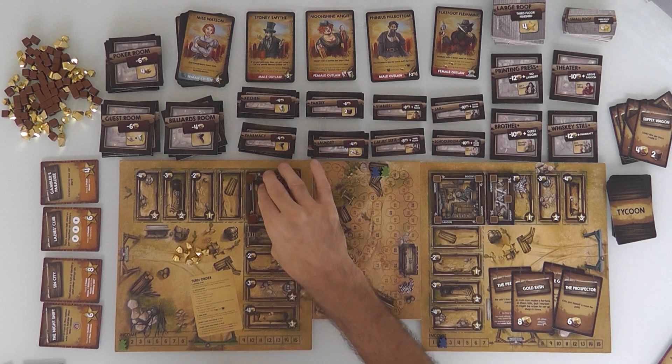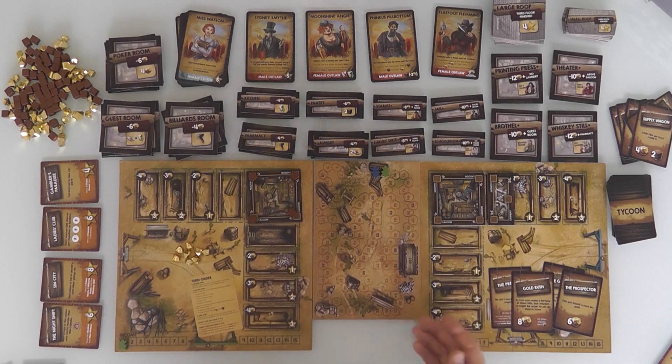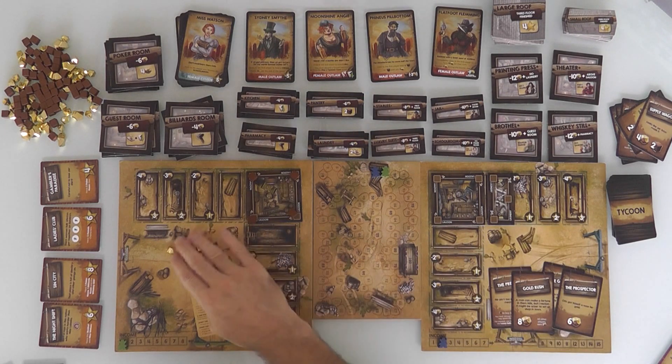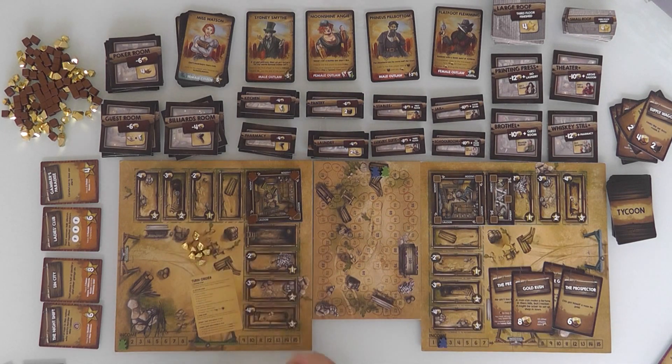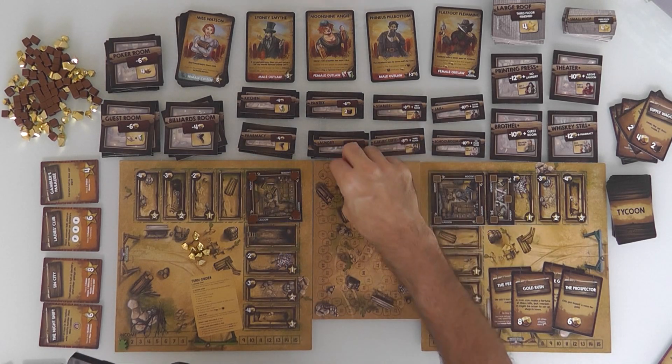So first thing I did was pay for some supplies, then I gambled, drew some cards, that led to the Stagecoach which led to the Supply Wagon. And hey — when I got all that, I didn't go over ten. I also completed my main saloon room, so I immediately score seven points!